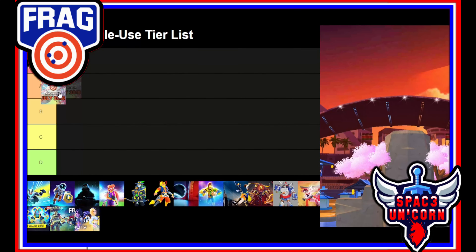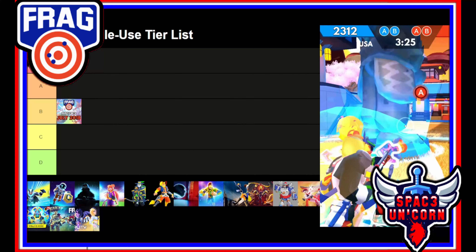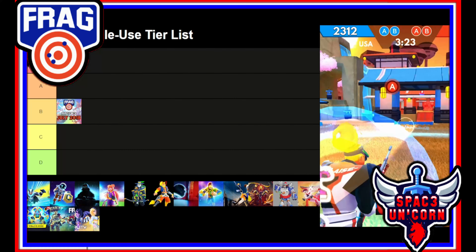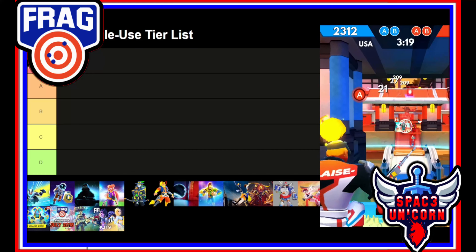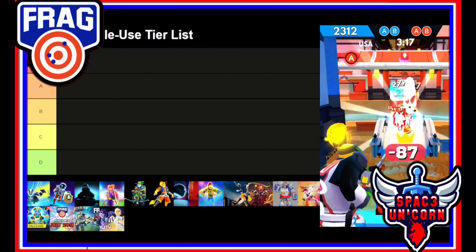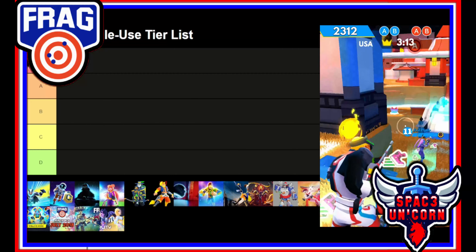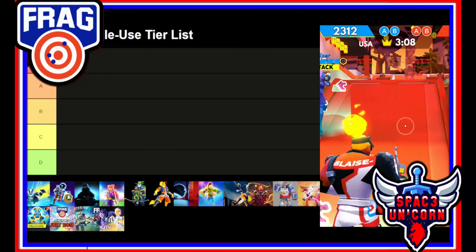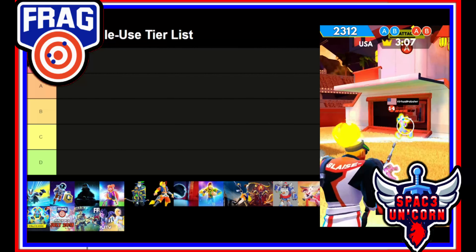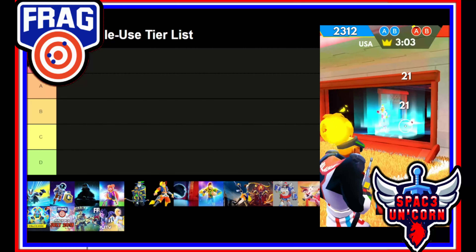Welcome back to the greatest update in FRAG Pro Shooter history. We're reviewing all the updates — this is part 3, so make sure you check out the other two parts if you liked an earlier update. We're using the original 1.0.0 as the baseline, which is a B tier. There's also some brand new Blaze footage popping up on the right side of your screen, so check that out while we do this tier list.